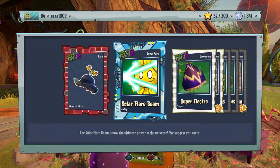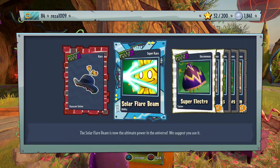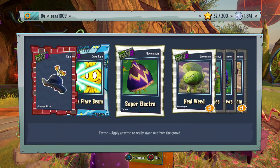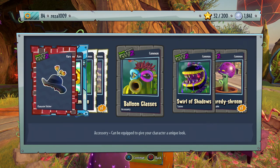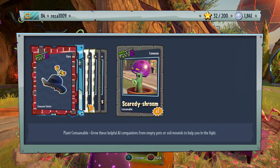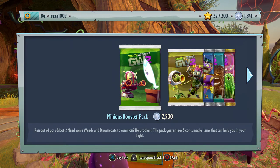Solar Flare Beam — the ultimate power in the universe. I think that means you can heal more than one person at a time; it's probably better than the rainbow one. Super Electro — it doesn't look as good though. A tattoo, just one uncommon heal weed. They depend on rarity for how much you get, as well as the amount. Balloon Glasses, Swirl of Shadows, and finally one Scaredy Shroom. Now they've updated this to two and a half thousand coins so we can't open another one. That's it — 1 million coins spent!